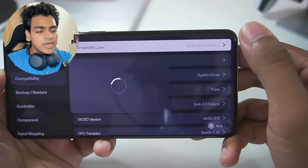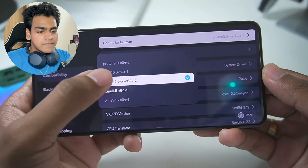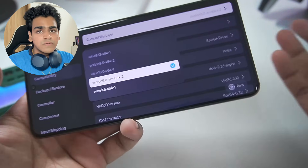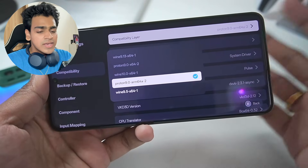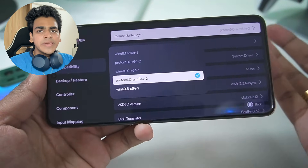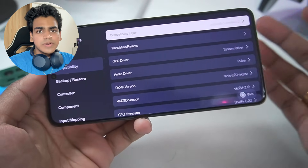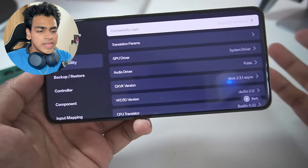The compatibility layer setting simply refers to the Wine version. Wine 10.0 is available, but newer does not always mean more stable. The default Wine 9.5 is the most stable version and you don't really have to worry about any external setup with it.